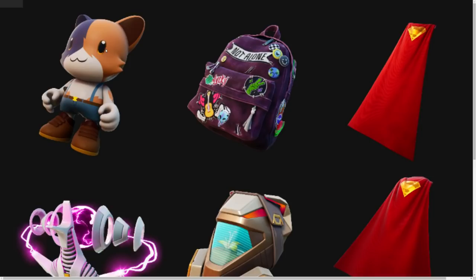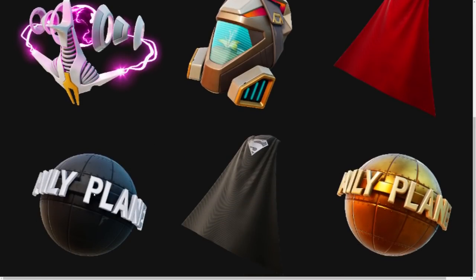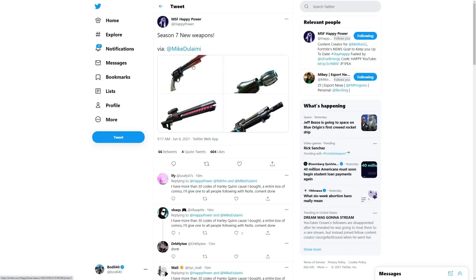Over here we have all the back blings: the little kitty, Not Alone, Superman, Superman Escape, and an alien-looking one. There's also what looks like an alien planet — I'm not sure what it says but it's pretty cool. These are nice.